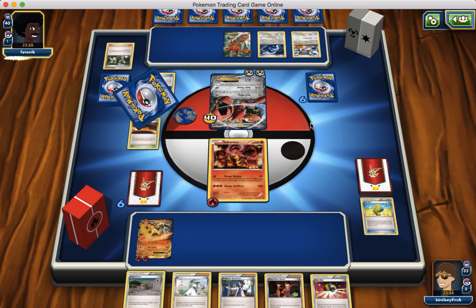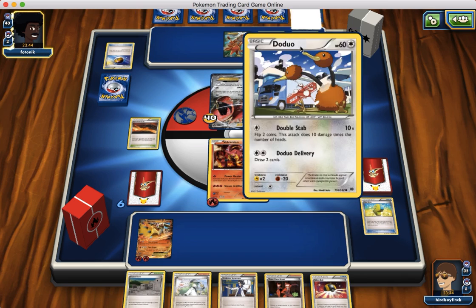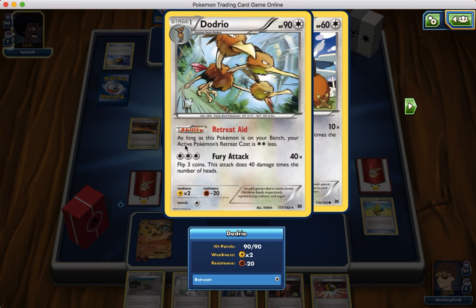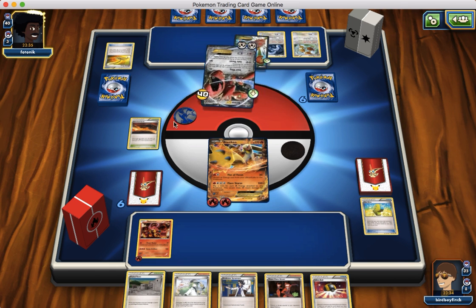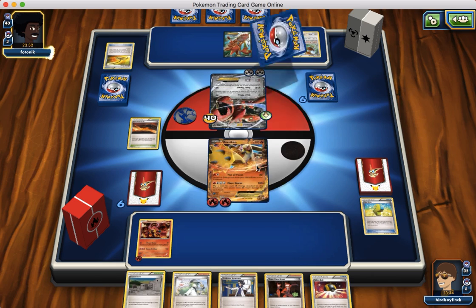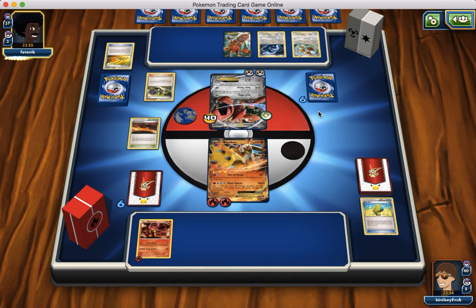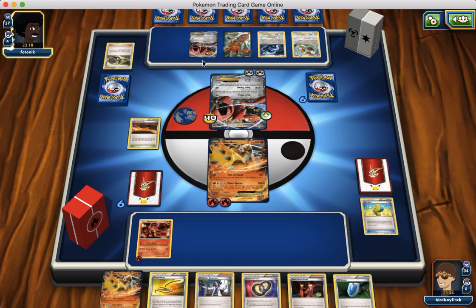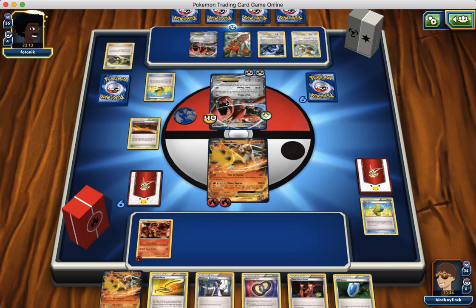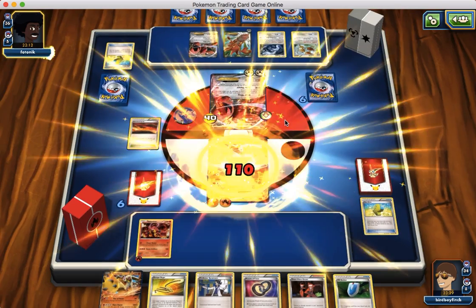He uses Level Ball to grab Dodrio — I like that card, it's very nice. Dodrio's Retreat Aid ability helps when it's on the bench. He Escape Ropes us — he has to retreat. I know what he's doing: he's going to hit us for 110 damage. If he switches, he gets to hit us for more damage with Gale Thrust. However, we can take it out — I'm hoping we draw a Double Colorless. If we draw a DC we take it out. Gale Thrust hits for 110 damage, but we still live.